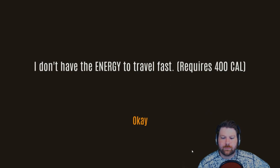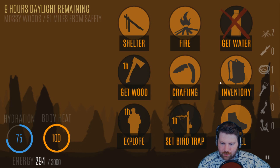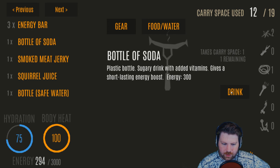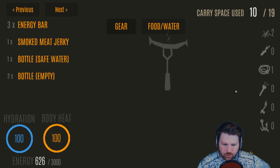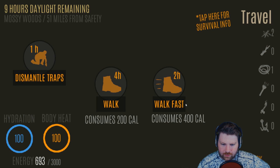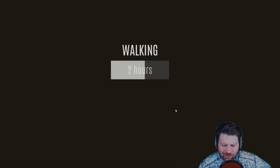We're good to travel. We have 700 calories, hydration is fine. We're going to hit travel and walk fast — it only takes 200 calories. Boom, walked nine miles. We have 200 calories left, eight or nine hours remaining. To continue we need 400 calories, so go into inventory, drink a bottle of soda and squirrel juice — boom, that gives us what we need. It takes 400 calories to walk fast this time.